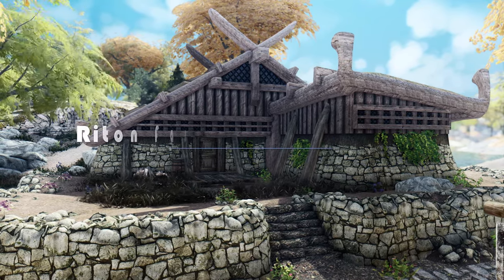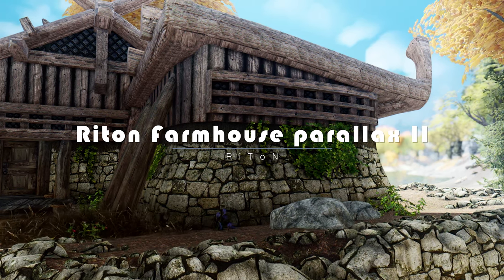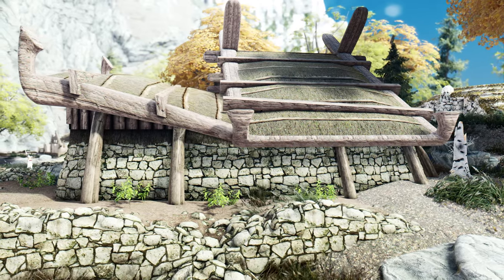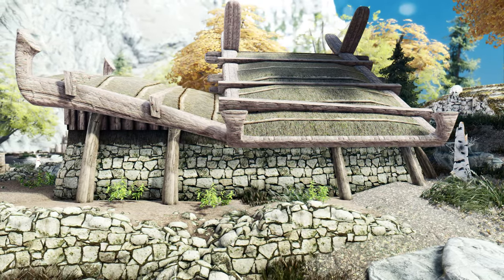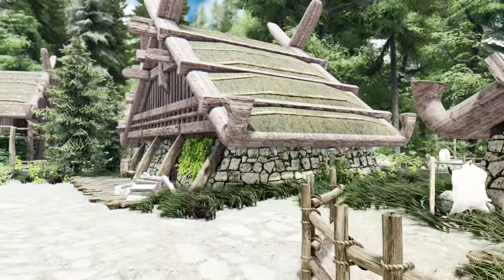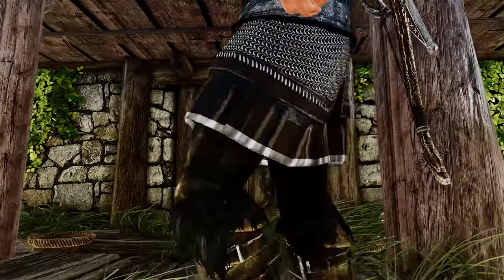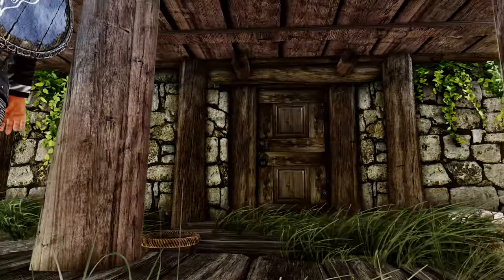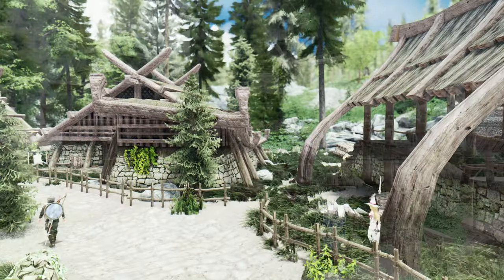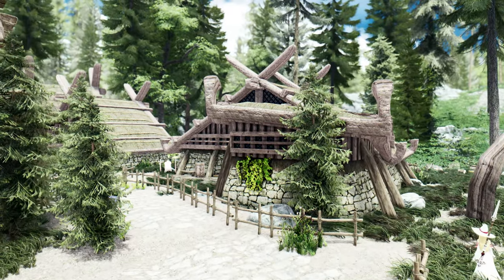The fourth mod is just a new farmhouse retexture. This mod provides a stunning 4K retexture with parallax for farmhouses, offering a significant improvement over Riten's farmhouse retexture. It covers both the exterior and interior of farmhouse buildings, as well as introducing a new lumber texture. You have the option to choose between 1K, 2K, or 4K textures for installation. This mod consists solely of textures, enhancing the visual quality of the farmhouses without making any changes to other aspects of the game.